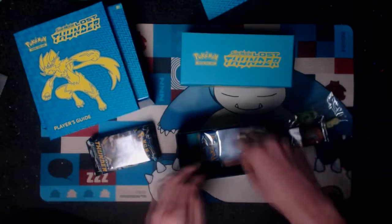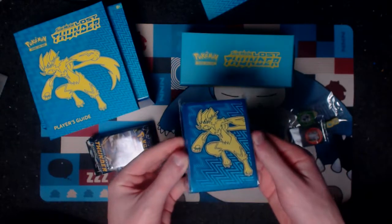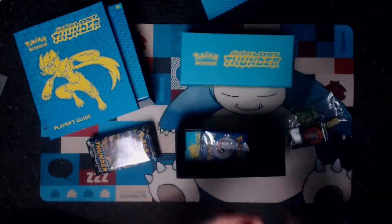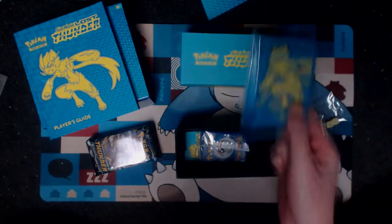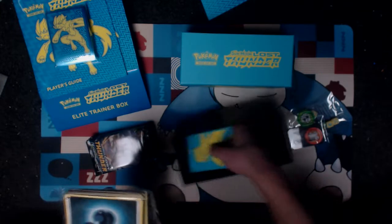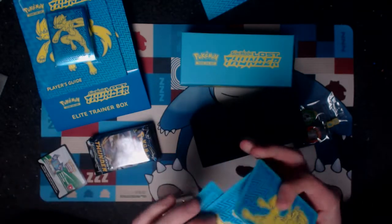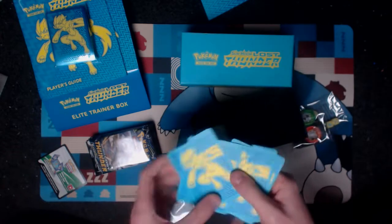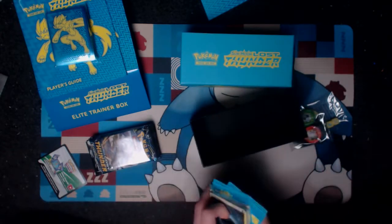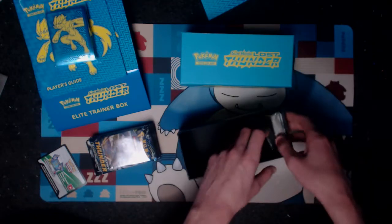So we'll leave those there. We've obviously got the sleeves, which have got Zerorora on them — which is really nice. We've got these sleeves lying around absolutely everywhere, literally. We've also got the energies and the dividers to go with it.